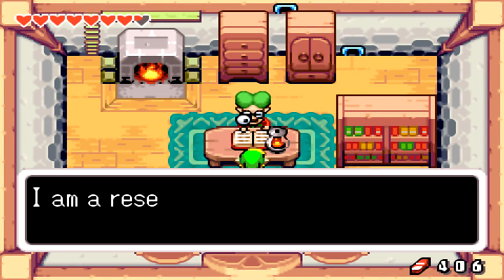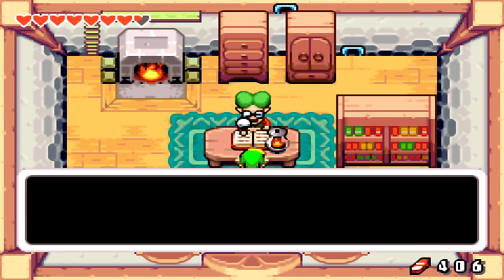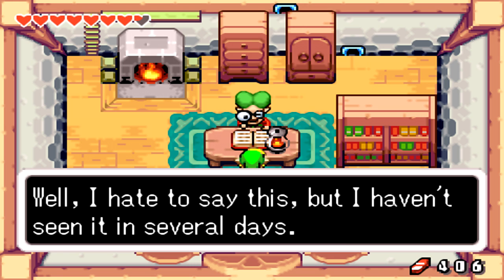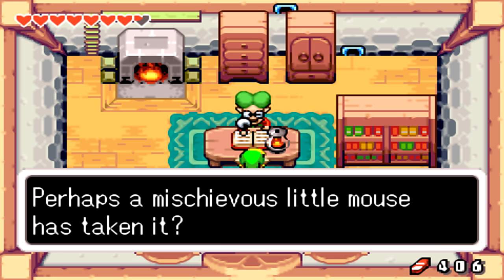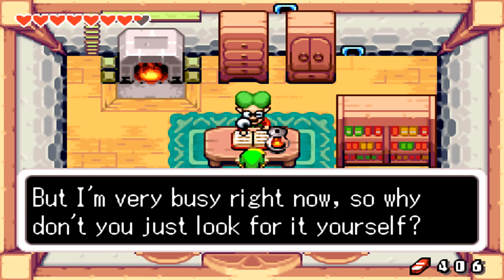Let's talk to the scholar. 'I'm a researcher of Picori legend and lore. My name is Dr. Left.' What happened to Dr. Wright? 'You hear about that book, Legend of Picori? Well, I hate to say it, but I haven't seen it in several days. Perhaps a mischievous little mouse has taken it — I'm sure it's in this house somewhere, I just don't know where. I'm very busy right now, so why don't you look for it yourself?'